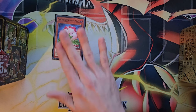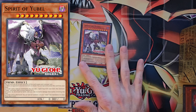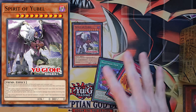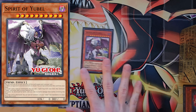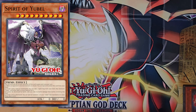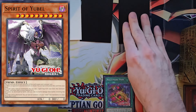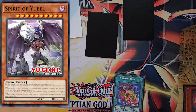After tributing Samsara we go into our searcher: Spirit of Yubel. Spirit of Yubel is a very powerful card — when you special summon it, you get a search for any spell or trap card that mentions Yubel, so you can grab Nightmare Pain or Eternal Favorite. Additionally, if your opponent attacks you can special summon this card. Like all Yubels, it won't be destroyed by battle and you won't take any damage, so if they swing with a Blue-Eyes you can special summon Spirit to tank the hit.